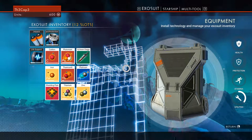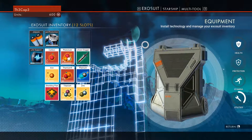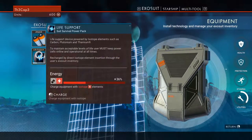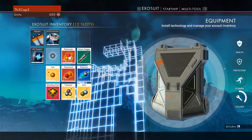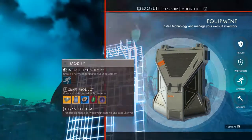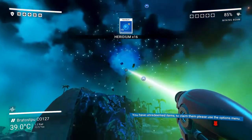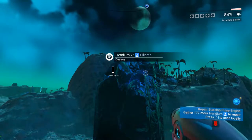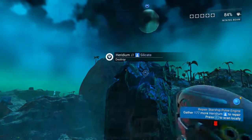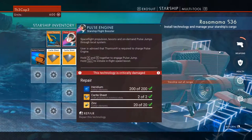If you don't have any inventory slots and you start mining, anything you mine gets dumped because it doesn't automatically transfer to your ship — kind of irritating but that's how it works. Now that we have some space, we can mine this heridium and get enough to fix our ship.